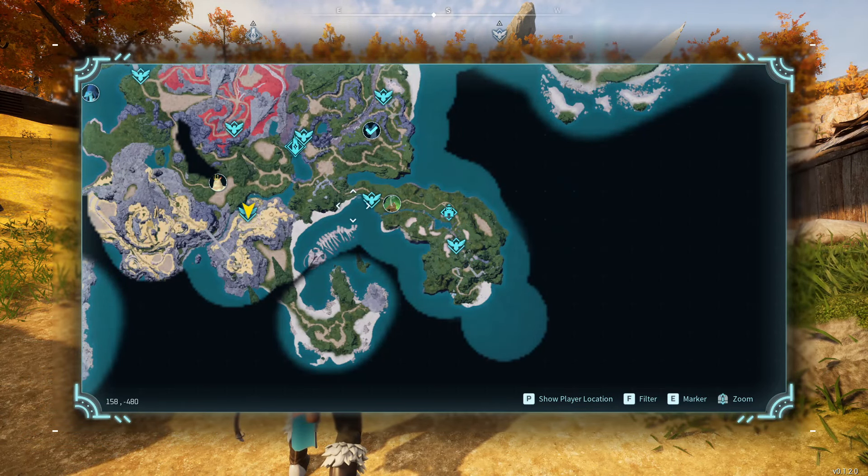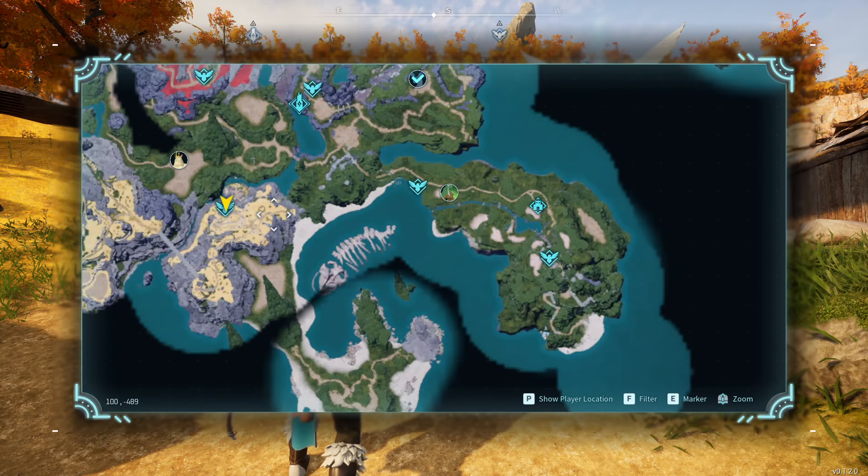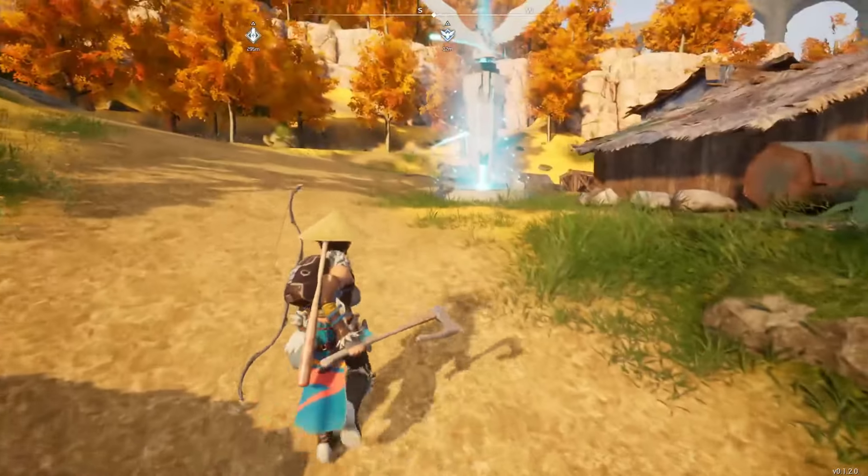So right over here is where you start out — Plateau Beginnings. It's going to be right along this path. You can come along the beach, climb up, and go to this small settlement, or go along this path, or all the way around if you want. But there's some high-level stuff over here, so I really recommend coming along this way if you're early on in the game.